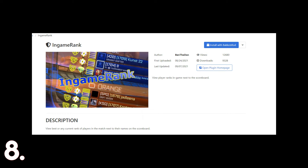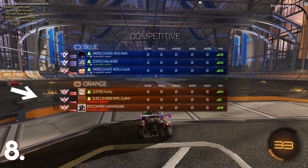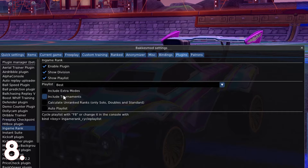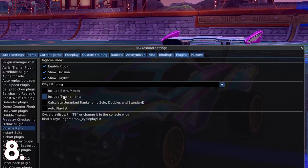At number 8 we have a plugin called In-Game Rank. This plugin essentially shows everyone's rank in their best playlist on the scoreboard. You can change it so it shows their rank in a specific playlist like 2v2 or 3v3, but by default it's set to their best rank. This plugin isn't really that useful, but it's fun being able to see what everyone's favorite playlist is.